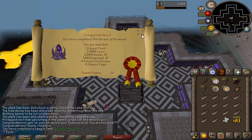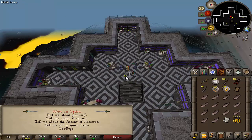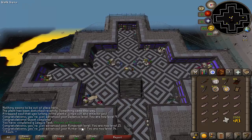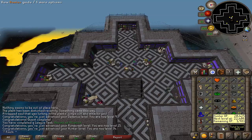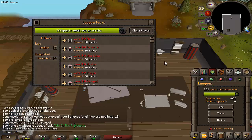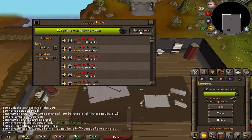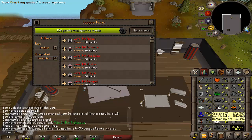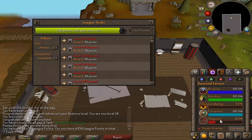Alright, the Ascent of Arceus quest is completed — that gives me 34 hunter and 15 runecrafting. I just need one more hunter level to unlock aerial fishing, so that's a nice chunk of XP done. Having just completed Tale of the Righteous, I'm 150 points away from unlocking the 5th relic. I can get 100 points pretty easily by getting 40 smithing and 60 crafting, so I'm going to look into doing that.